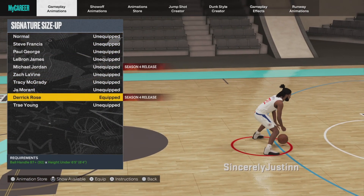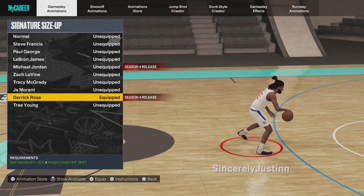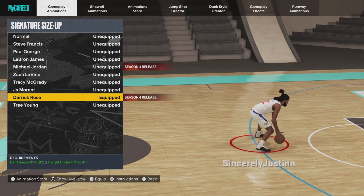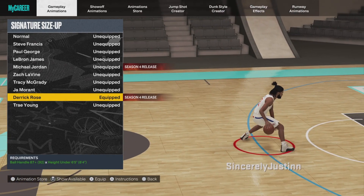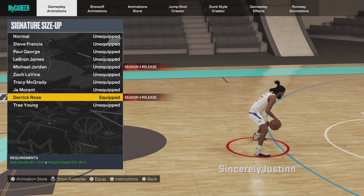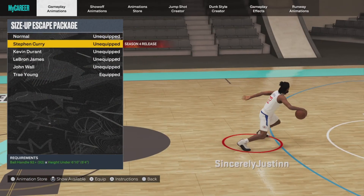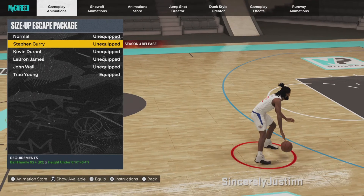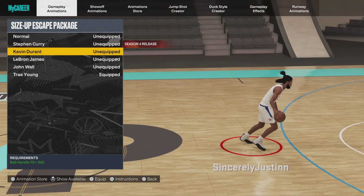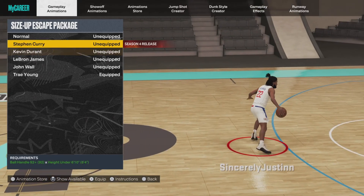For signature size-up, there's no other option — D Rose. Steve Francis is honestly still really good, but D Rose is just different. That feeling from 2K22 carries over, and it's way more OP now. For size-up escapes, Trae Young and Curry slide are similar to D Rose and Steve Francis — anything that fits you works.